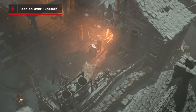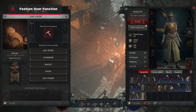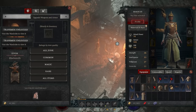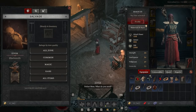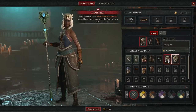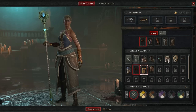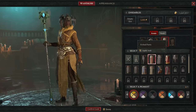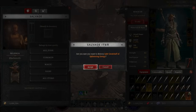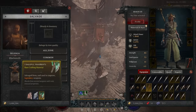Dismantling equipment is good for receiving upgrade resources, but you may not know that you can also dismantle equipment to permanently unlock cosmetic transmogrification options. Dismantling an item with the pickaxe symbol above it will unlock a new cosmetic option that you can equip over items when using the character's wardrobe, meaning you can tailor your character's appearance independently of your gear. In order to have impressive rare and legendary equipment styles as transmog options, you do need to dismantle them, but this will reward you with rare materials as well, so it's not an entirely superficial decision to make.